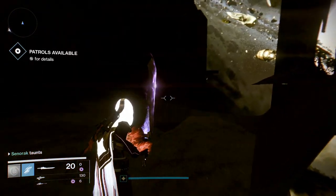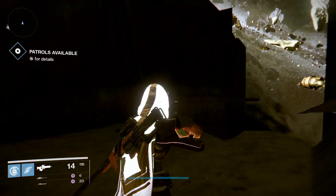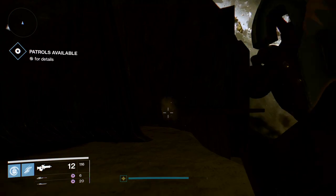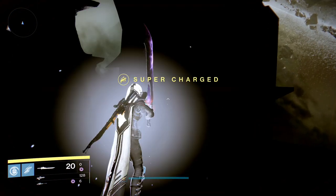Over here you can see it gets a bit dark. You just want to come over here and we want to get to that platform right there. Just memorize where this is, run forwards and jump.